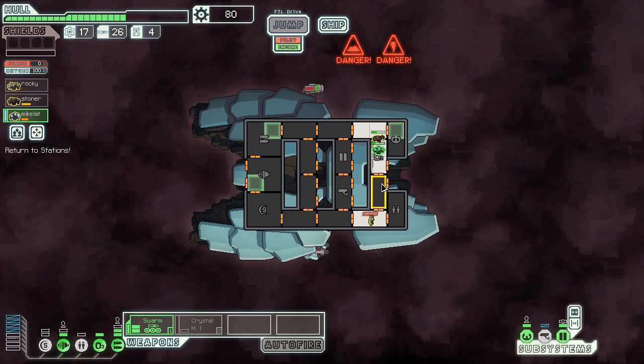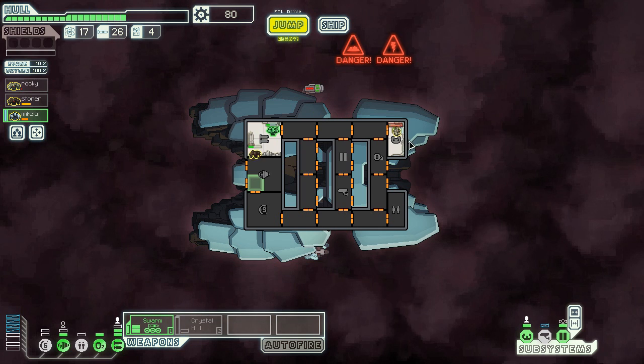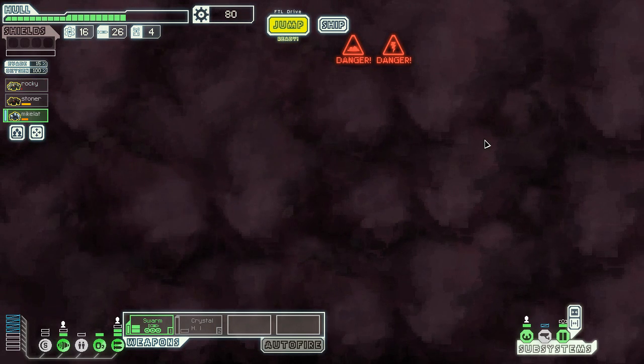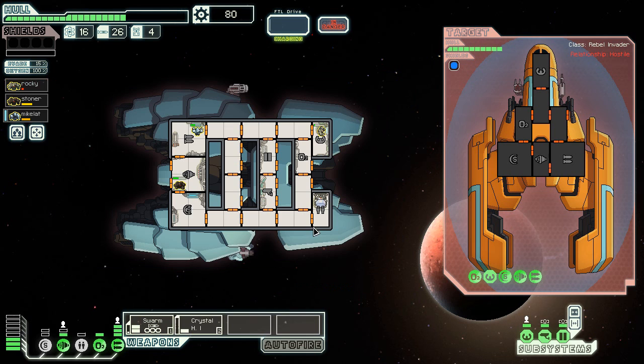It's a good thing the crystal man can go fast. Rocky, you've got like no health. He needs to have like his own inspirational speech or something. Ruins of a recently destroyed Federation colony on the surface — must be a rebel ship in the vicinity. Let's get revenge.